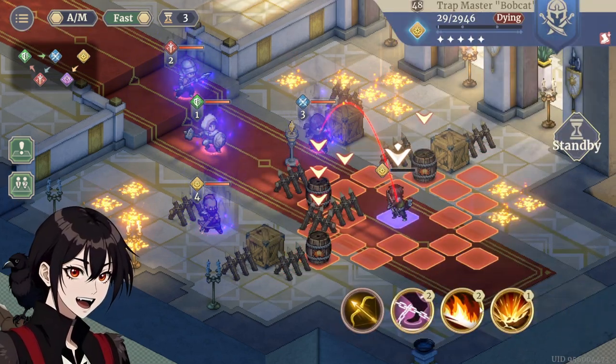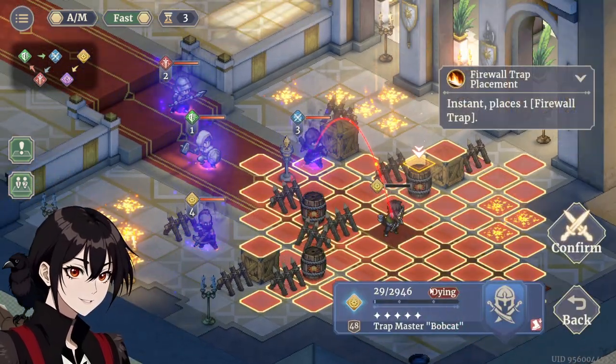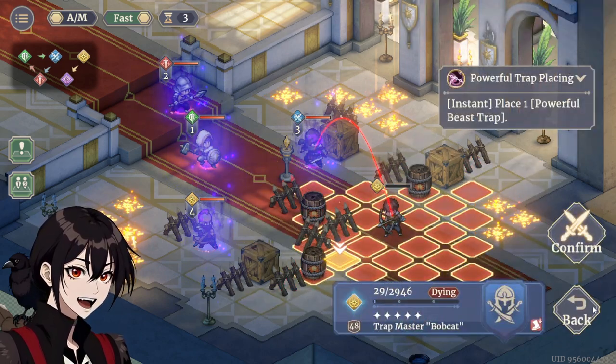We've got a Destruction here — little AoE, 4 tiles around the target. We've got a Firewall, 5 tiles across, and a Stun 1.